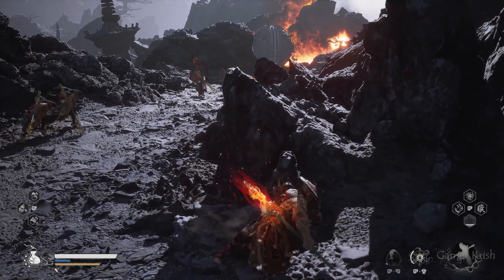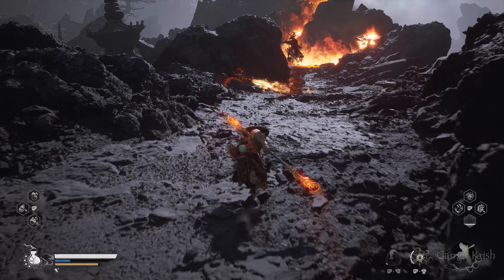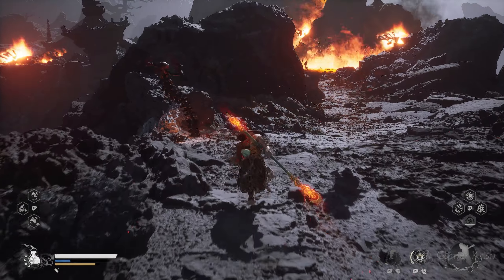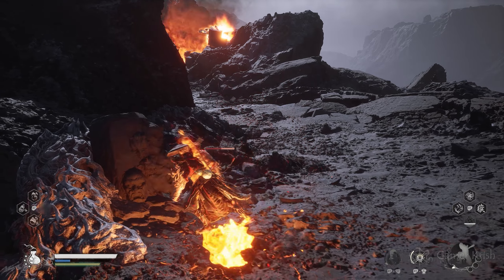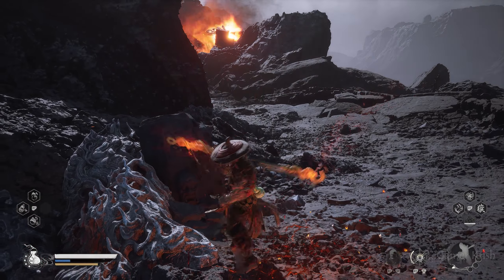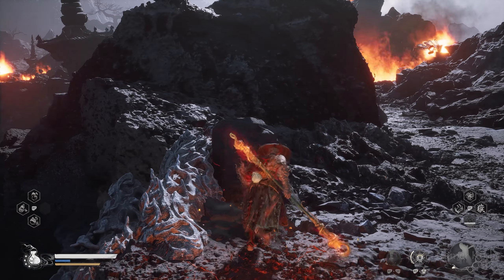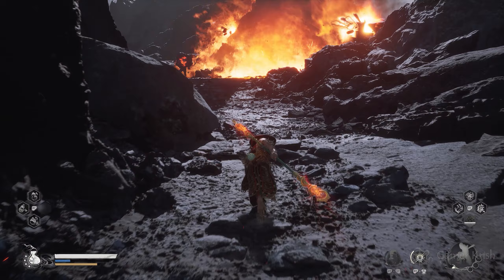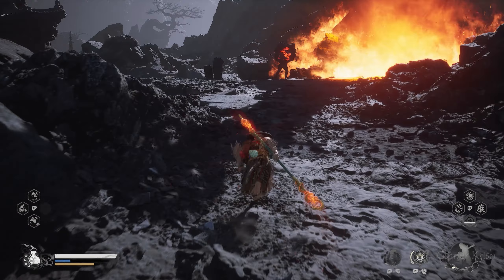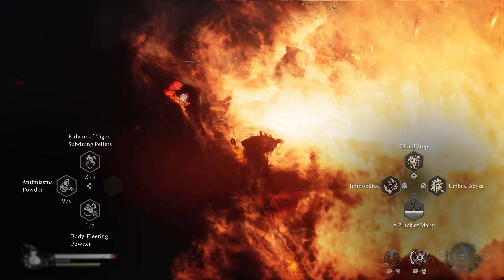Again, wait for the ball to pass. To the left we can see there is our next shelter, so we'll just go there — sprint, sprint, sprint. Then wait for the ball to pass again.